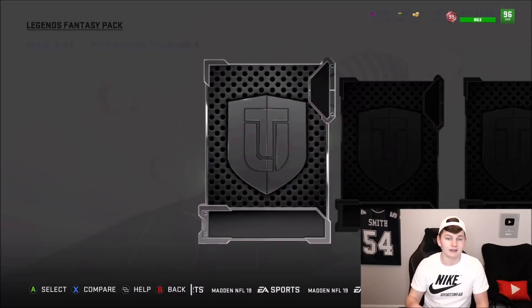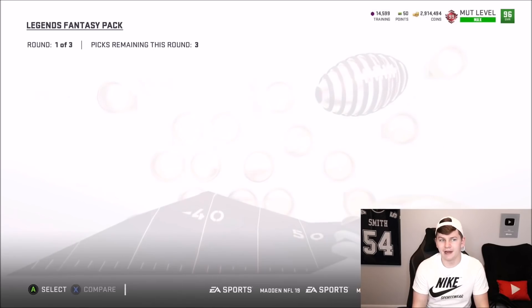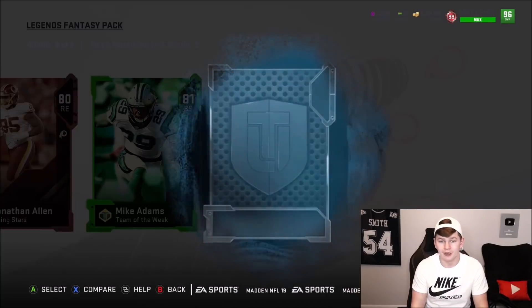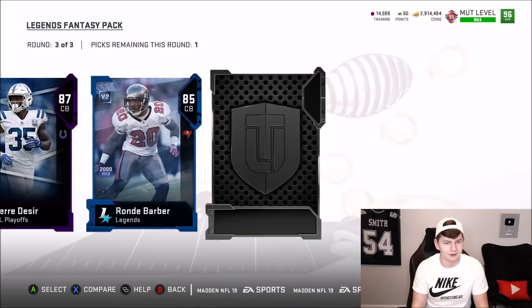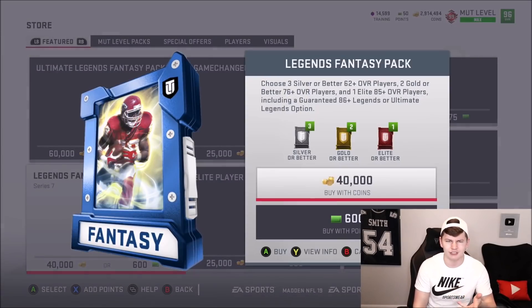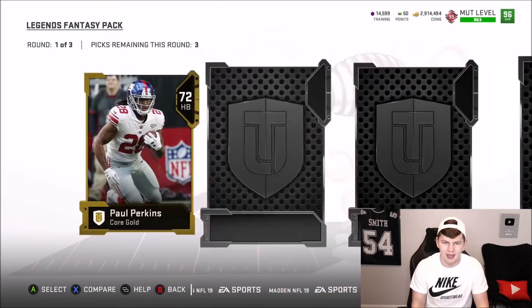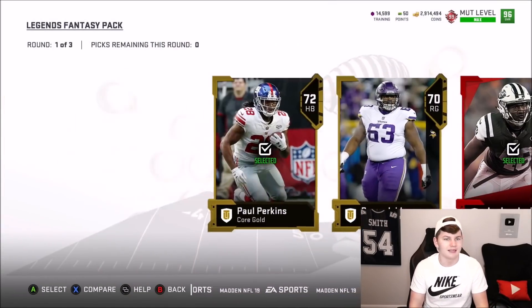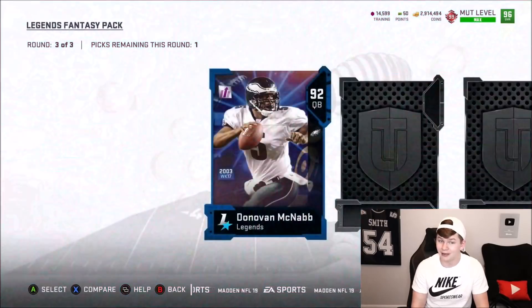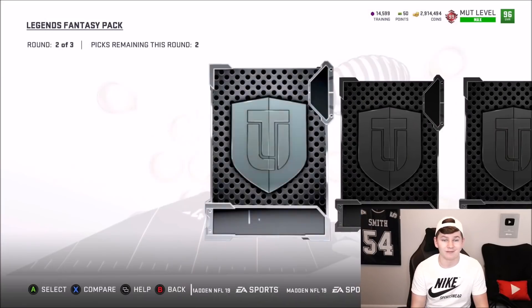It was Madden 19 that got skipped with golden tickets, and then last year we did get GTs. Isn't it kind of weird that in round three of this Legend Fantasy Pack we're not even getting Legends? Like how weird is that — a Jarvis Landry power-up. We get an 81 low Legend. Round three: 87, then a Legend 85, and another Legend 90 overall Bruce Matthews. Honestly, I may have to come back here and do a throwback gameplay as well.